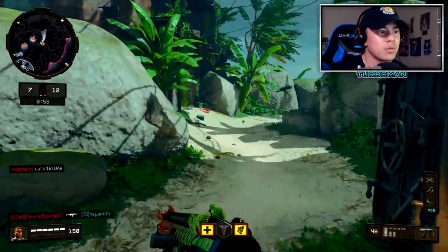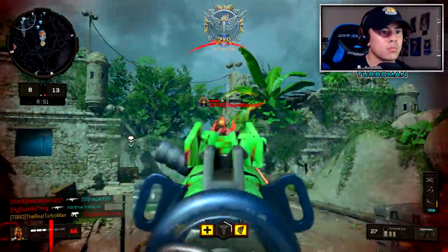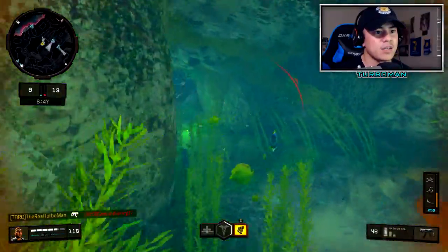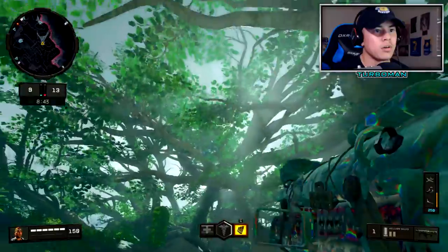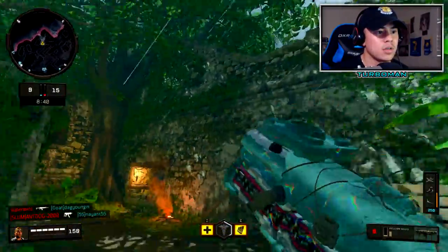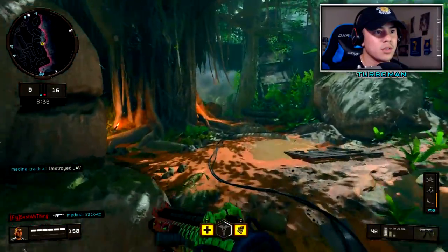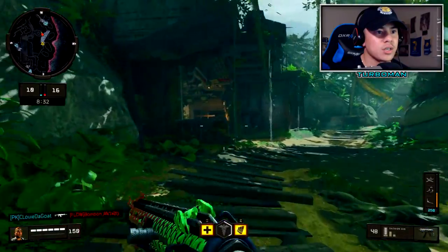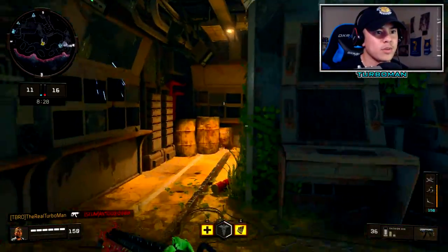They got a UAV up. One thing I like about this class setup is having a Salvo with Fast Lock on it. I'm going to go find that thing because as a solo player I've got to be stealthy at all times. The Daemon is such a good weapon that I don't really need too many attachments on it for it to be dominant.